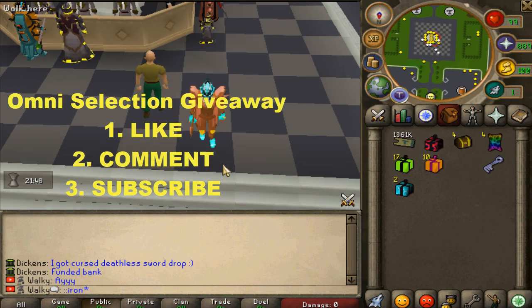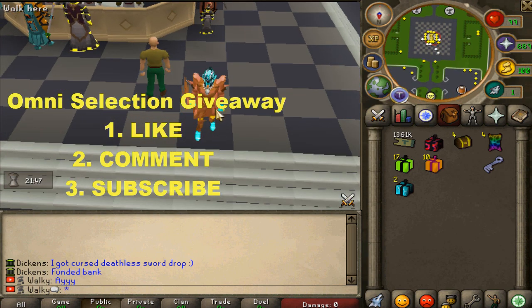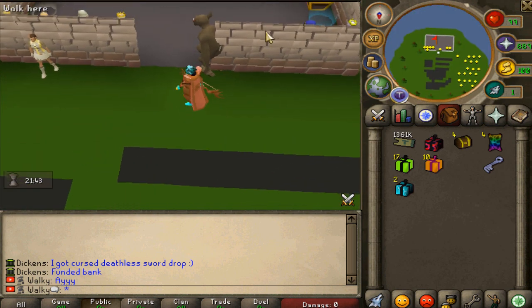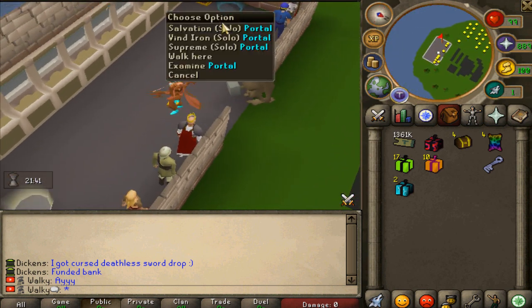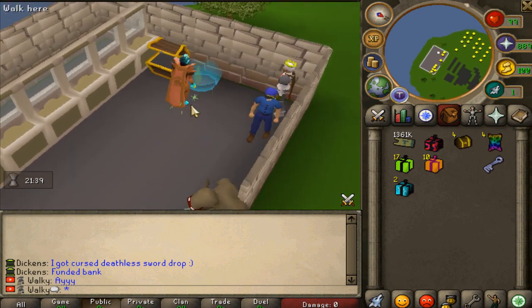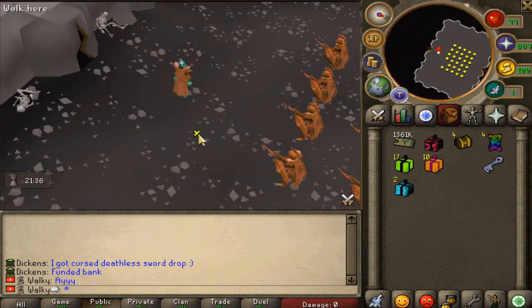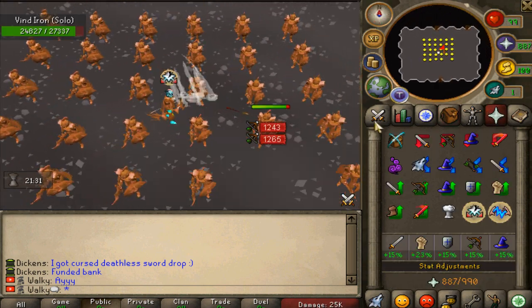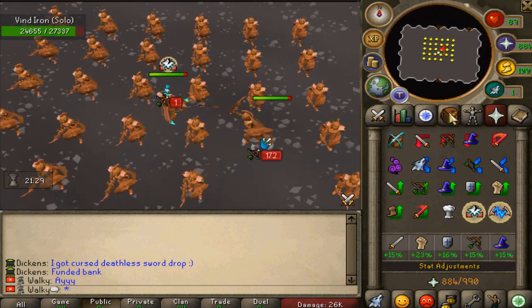Alrighty, so the first thing we're going to be doing today is some lovely Ironman grind. The first thing we're going to go ahead is the Wind Boss — probably going to start with some solos. It's a little bit off-peak right now, so it's not too bad to get some Wind Boss kills out of the way. And then we will probably go for some zombie mini-game and some other mini-games. I'm starting off right here with some lovely Wind Ironman bosses.